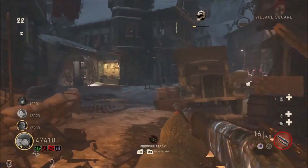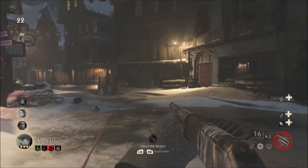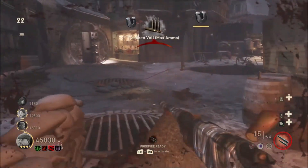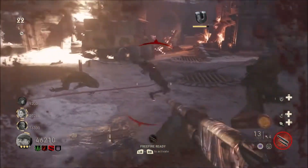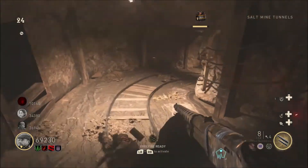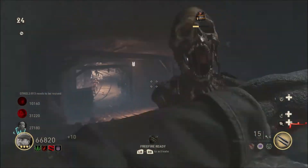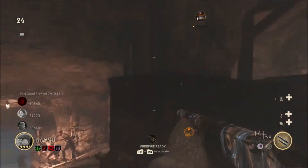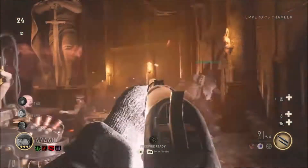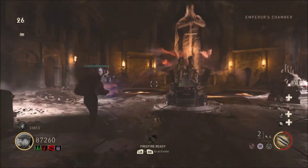No ammo in this, but if I use the special ability — the free fire — I'll be able to use my machine gun again. I'm just waiting, don't want to waste it. I need to get some more armour, so I'll just jump down here and grab some quickly. I've just picked up the midnight Tesla gun, whatever it's called.